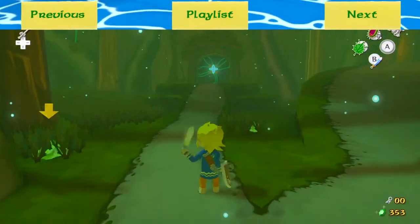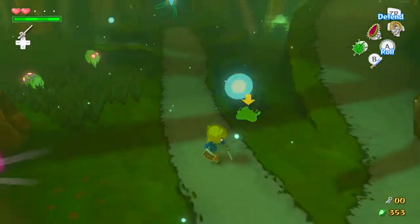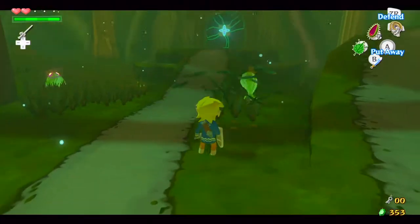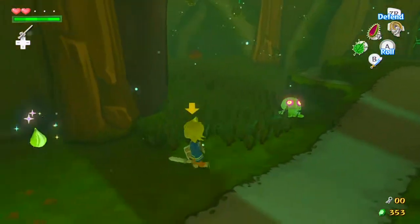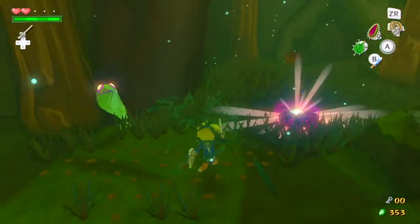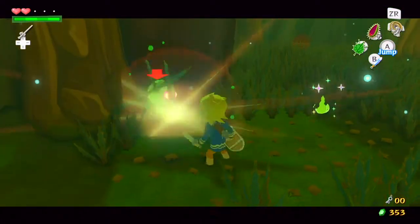Hey everybody, it's Cotton here, and I am bringing you some more of the Wind Waker HD. Last time we made our way to the Forest Haven and we got the Deku Leaf. We also entered into the Forbidden Woods, and in this episode we're going to start making our way through it.